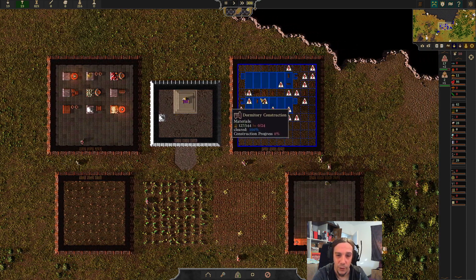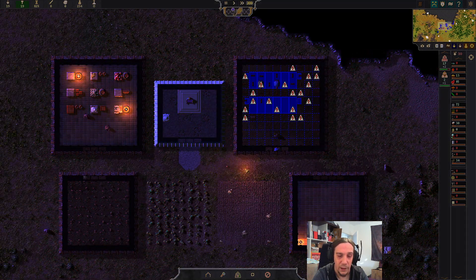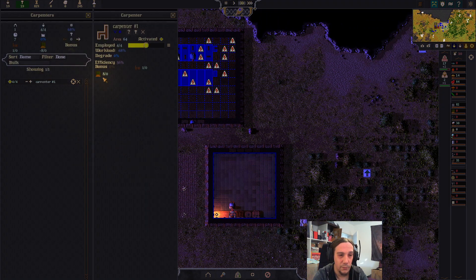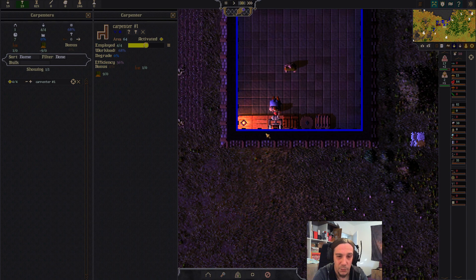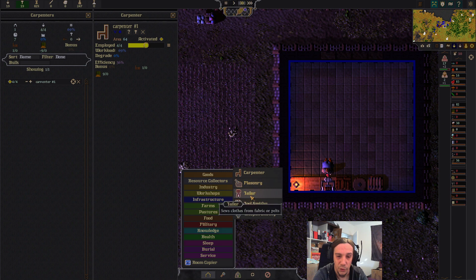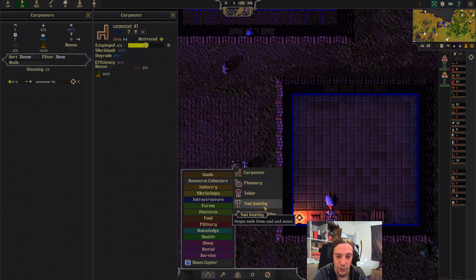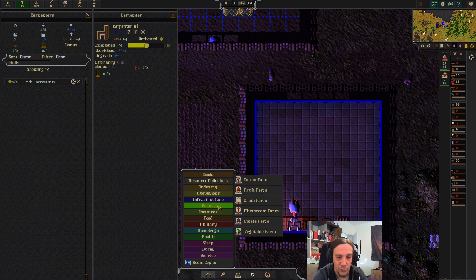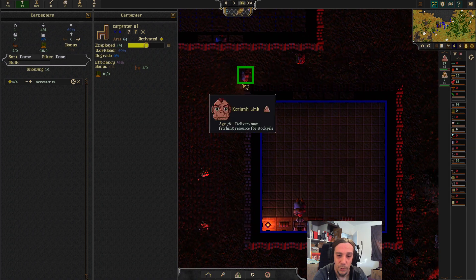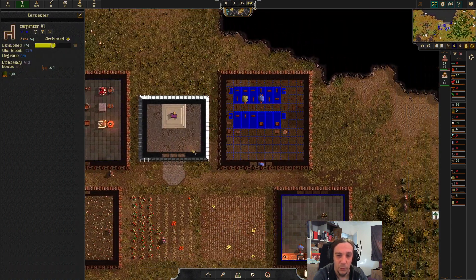Of course you're not at the end of everything with that — the game has much more in store for you. But all these things work more or less quite similar. The carpenter processes these materials, and the other workshops work similar. Like the mason turns stone into cut stone, the tailor suits clothes from fabric or pelts, and so on. You'll always need these things here to start with, and the rest will just explain itself along the way. And I hope that this little tutorial here was helpful for you as well if you want to get started with the game.